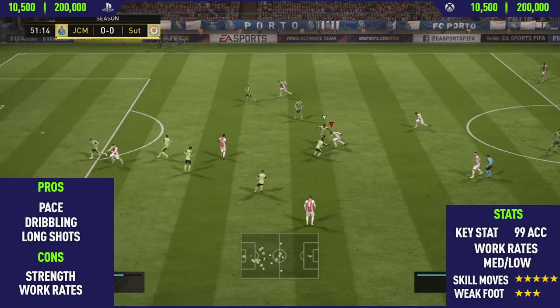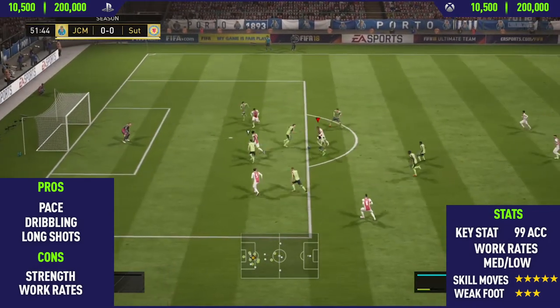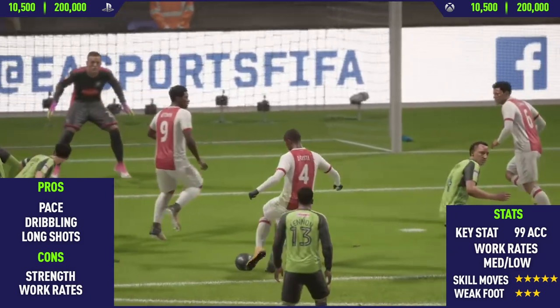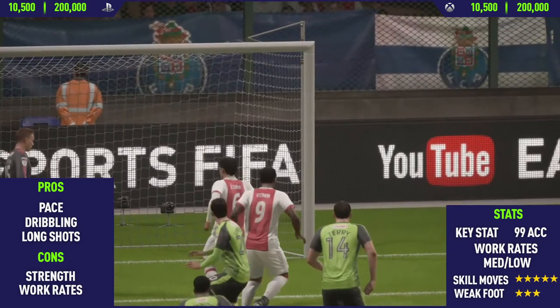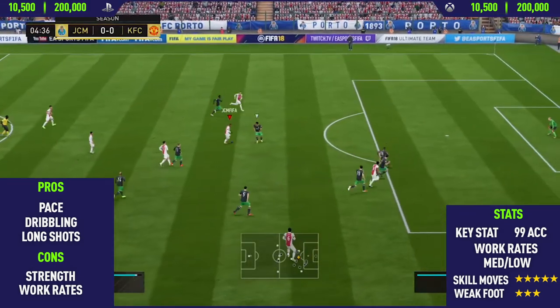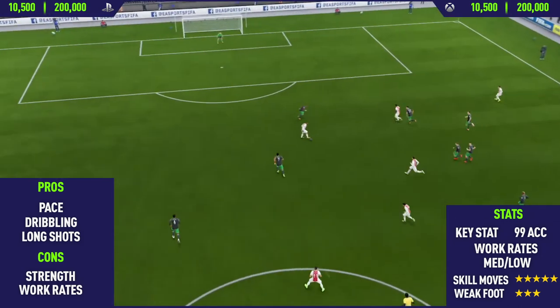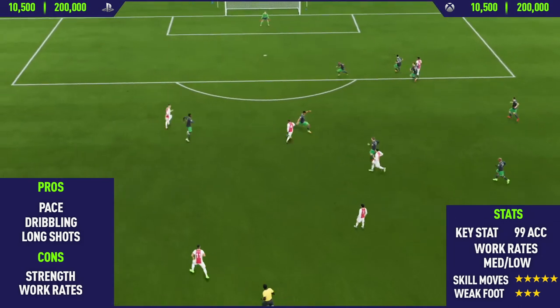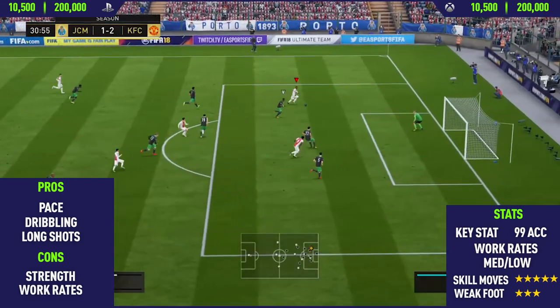The final con is his work rates. This guy only has medium/low work rates, which affects his positioning quite a lot — you can definitely tell this especially when playing in a more attacking role. I played him in the left forward position and left wing, and he seemed to drop to like the left mid position, which can be annoying when you want to counter-attack. Looking at his card stats he has a really good counter-attack card, but you can't really use him for that because his positioning is so poor.